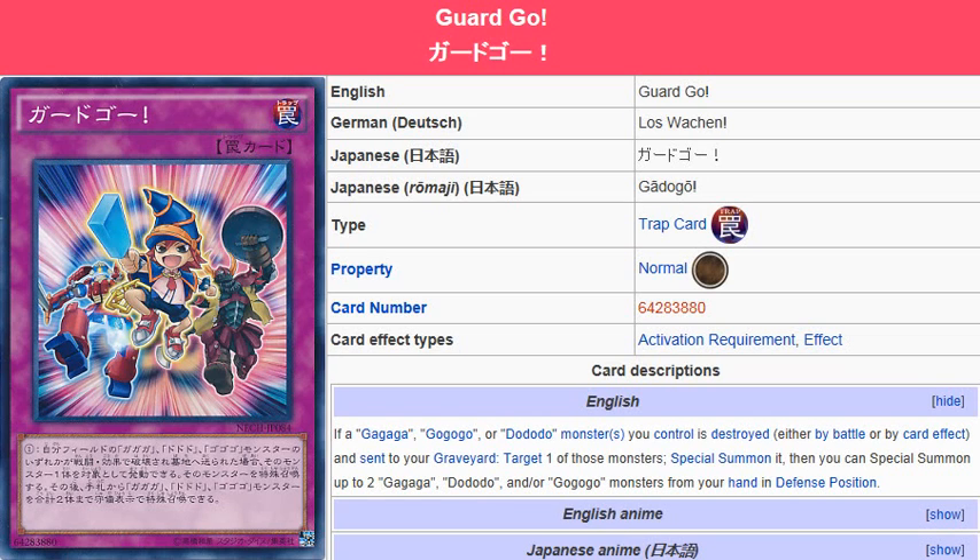Yu-Gi-Oh 101 card review. Here to review a card that has been released in the New Challengers, July 19th. What we're looking at here is Guard Go. It is a normal trap card.